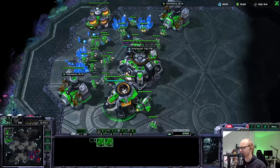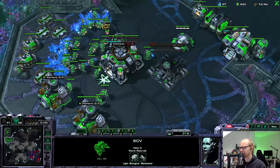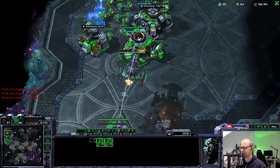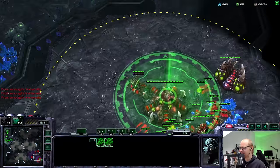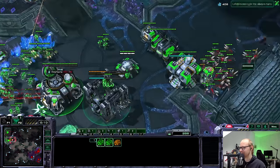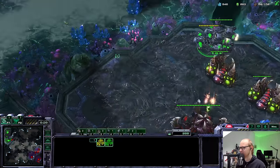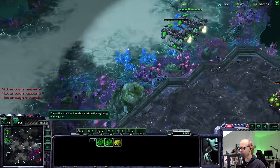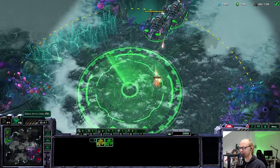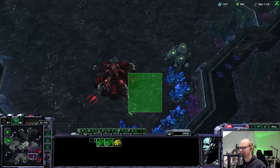We're still in a weird situation though. I'm a little afraid the Corruptors are out already, or at least the Spire is done. The Corruptors are probably going to start building. My economy doesn't look so bad compared to his - my opponent has zero drones here. Behind this, maybe I'll go for Cyclones because they shoot air and my opponent is going to try to counter me with Corruptors.